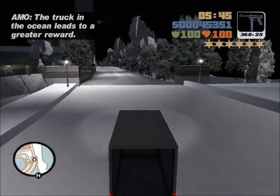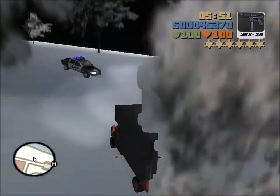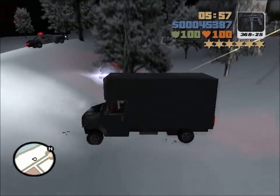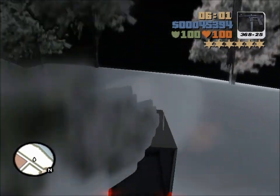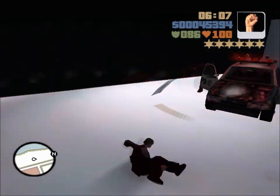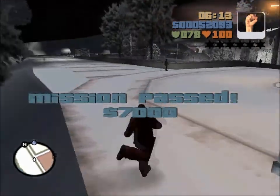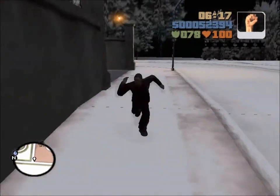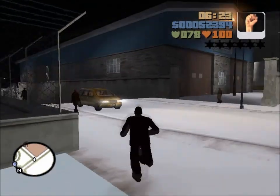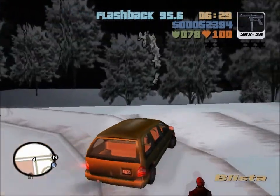This bit is very similar to the Marty Chonks' wife mission from the main campaign - we take the truck to the dog food factory and then dump the car in the sea. Mission passed! It took a while for Mission Pass to pop up. I know when I'm not wanted. I don't even think I want to know how that's even possible.